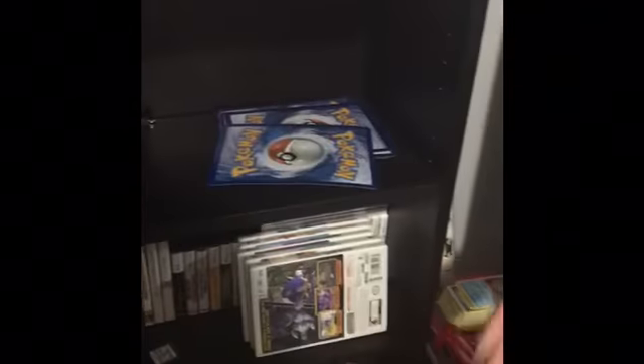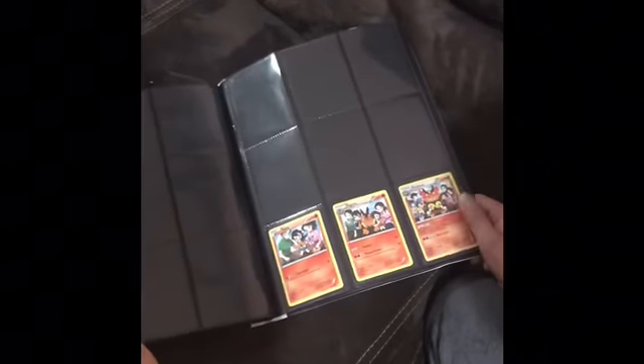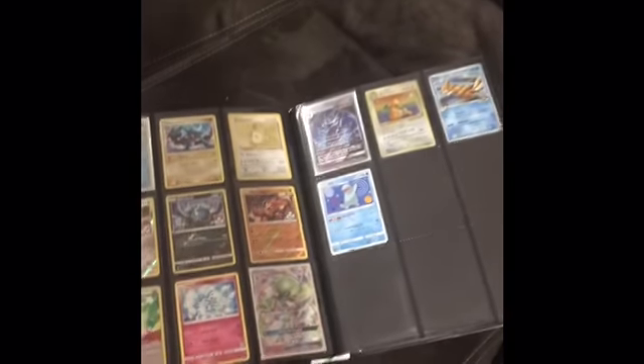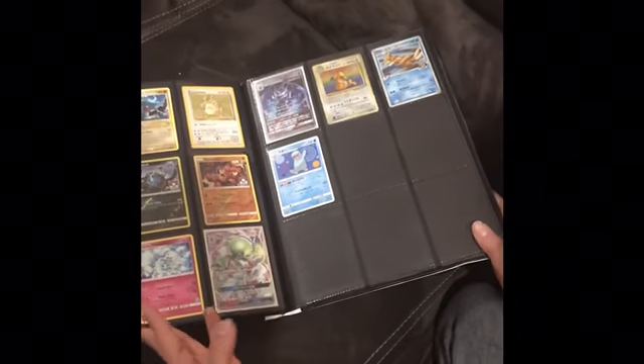These two binders and some jumbo cards. So we all know this right here — that's her binder. Let's see what she's got. She's actually just missing the one Eeveelution, Leafeon. She has the whole Detective Pikachu set — perfect. She's got a bunch of Japanese cards and a holo I'm so jealous of because it's my favorite. I wish I got them.